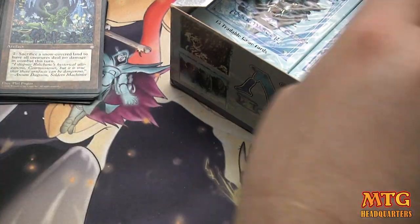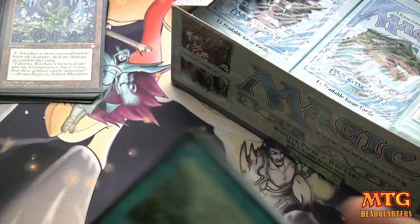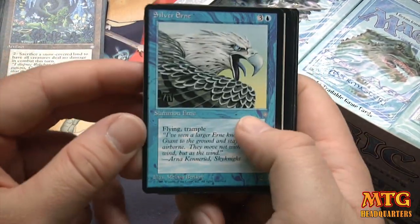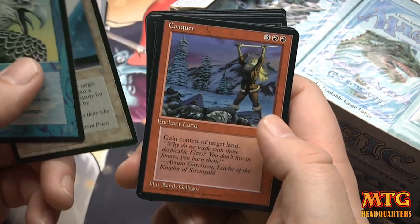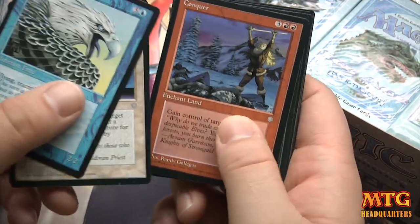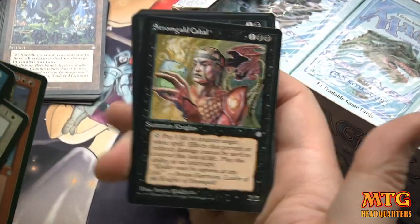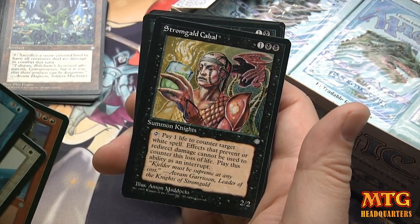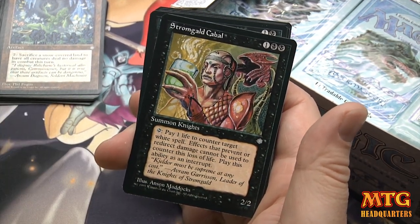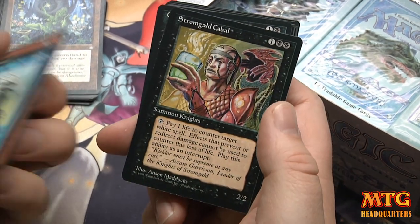I hope you guys are having fun — just enjoying the set. If you weren't playing during Ice Age, maybe just enjoy the art; the throwback is definitely cool. Sacred Boon, Sacred Boon, Sorcerer of the Fang. Reading the fourth card thinking it's a rare: '2/2 for 3 — pay 1 life to counter target white spell. Effects that prevent or redirect damage cannot be used to counter this loss of life.'